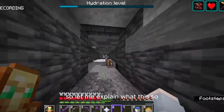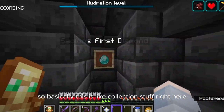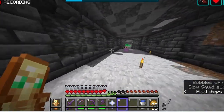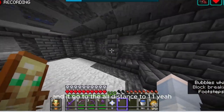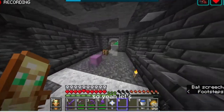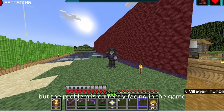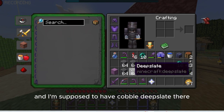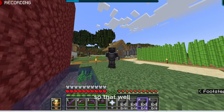So let's explain. The problem we're currently facing in the game is basically I have deepslate and I'm supposed to have copper deepslate. So now I have to mine all of this and turn it into copper. This will be my fortune pickaxe. Let's get started.